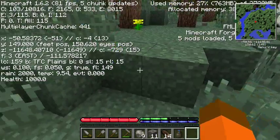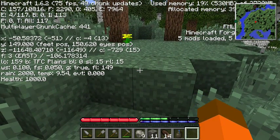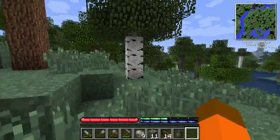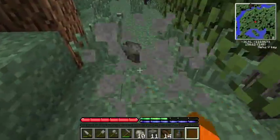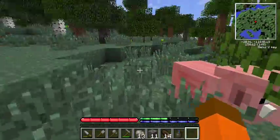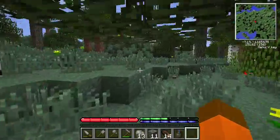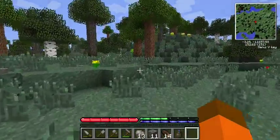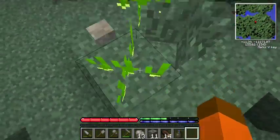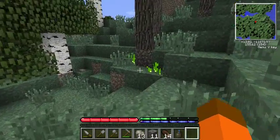If I do an F3, you can see that I'm at Z minus 11,648. So that's fairly far north — far enough north that I'll probably get snow come winter time. There's some more onions or garlic — looks like garlic this time. Excellent, I can eat that. I got more garlic. When they're not fully mature, the less mature they are, the greater the chance you'll end up getting seeds rather than the actual plant.